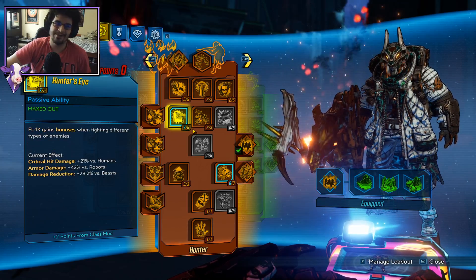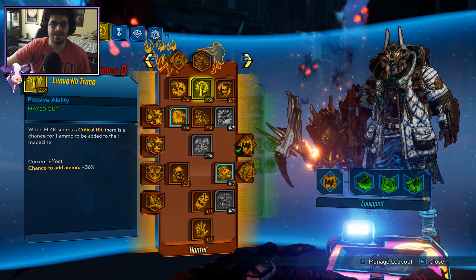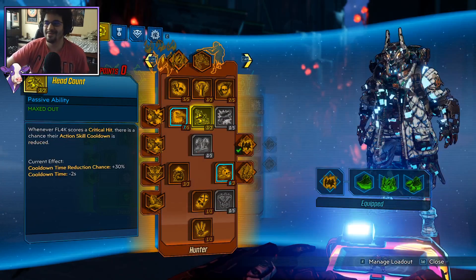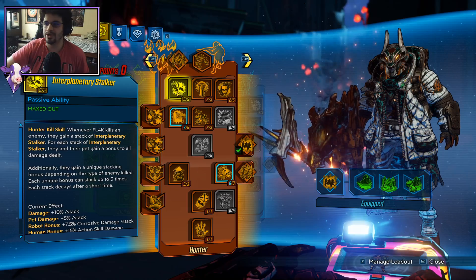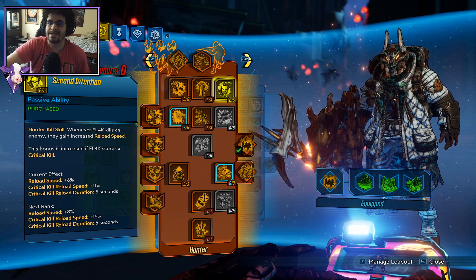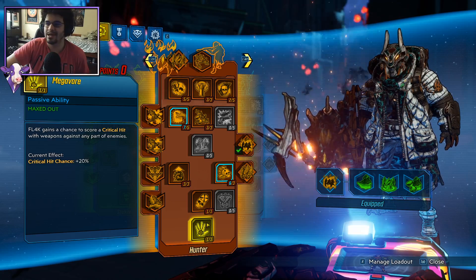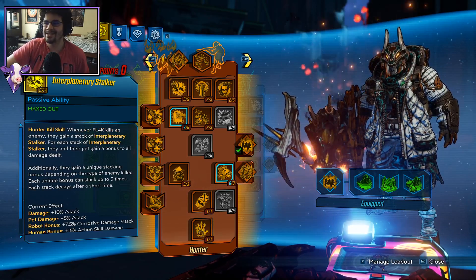Of course we have the red tree. All of you know how the red tree goes — we get Leave No Trace, we get Head Count. Leave No Trace is super important. There are actually people leaving this out of builds, but it is insanely powerful with the next-to-magazine anointment and with the reflux. Don't skimp on these crit skills — this is why Flak's red tree is so powerful. Otherwise: Interplanetary Stalker, Hunter's Eye, two points into Second Intention which is a very powerful reload skill, three into The Most Dangerous Game, three into Big Game, one into Galactic Shadow, and of course one into Megavore. The red tree is pretty straightforward — everybody plays this tree because of Megavore.